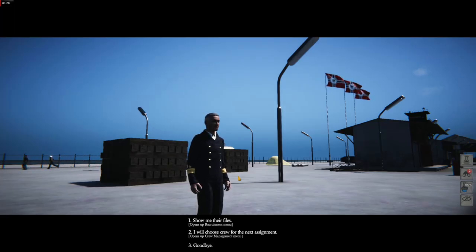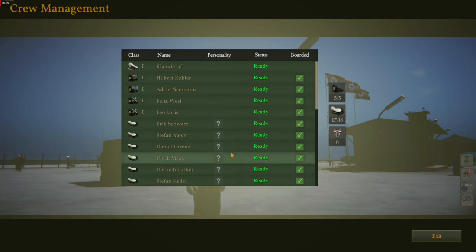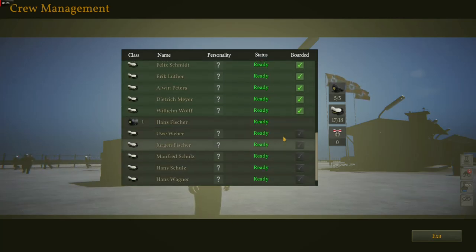When you start the game, you have only 17 of your 18 crew slots filled, and some spare crew on land. This means you can pick up one of them to go sailing on your first patrol.